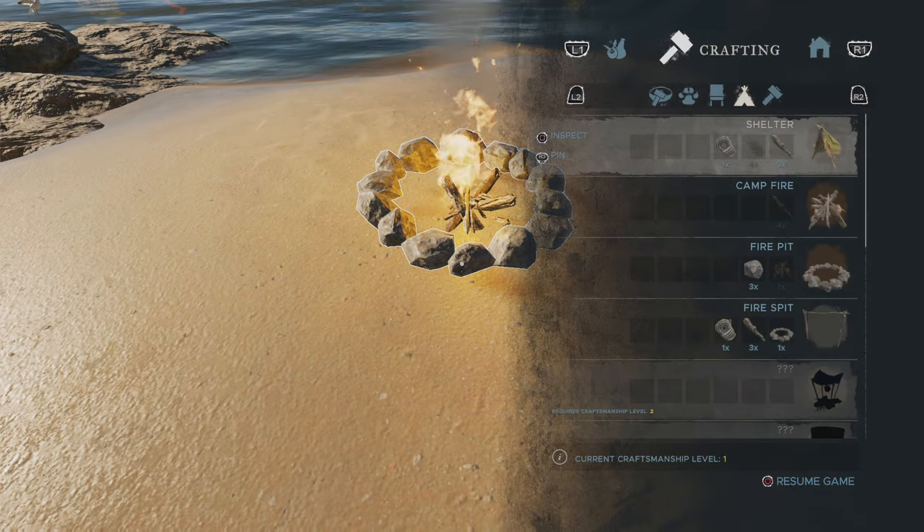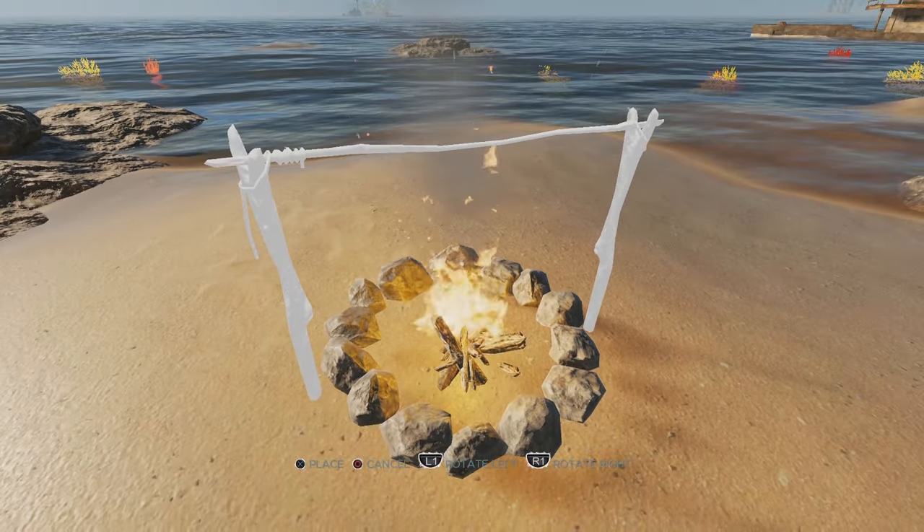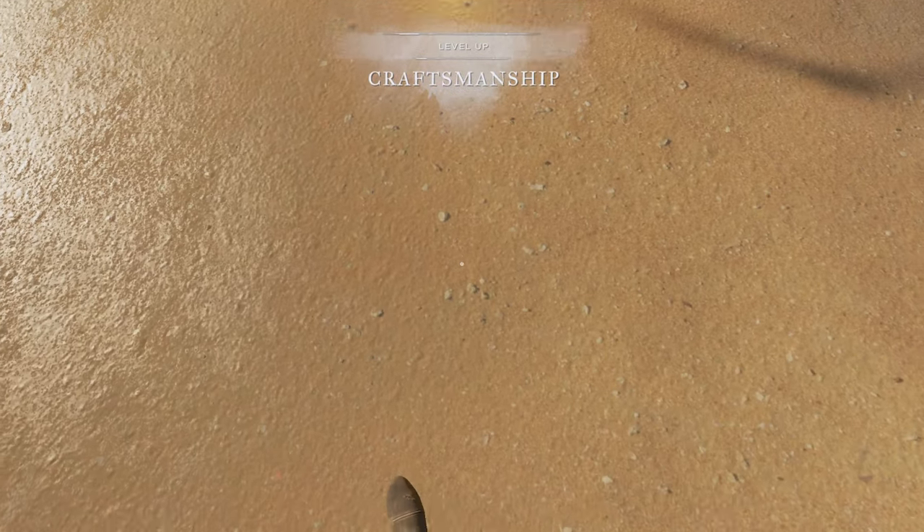After that, build a fire spit. It takes just three sticks and a lashing rope, and there, as you see, you are at crafting level two. You can now build the water still.